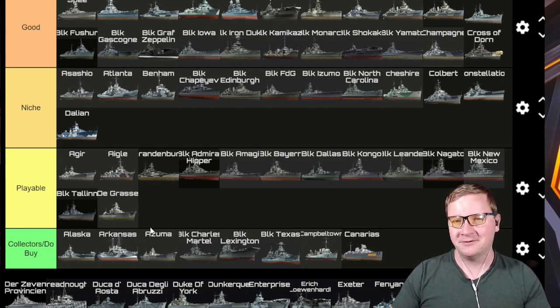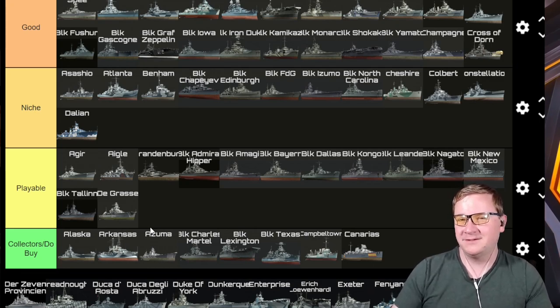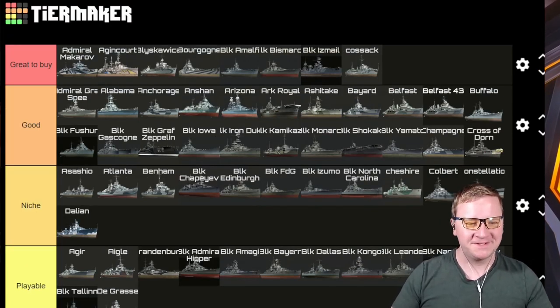De Grasse — it's Playable. It's an AA-spec La Galissonnière. I wouldn't swap out the La Galissonnière for it because tier 6 AA is already bad — even if you buff it a little bit it doesn't fix the ship.